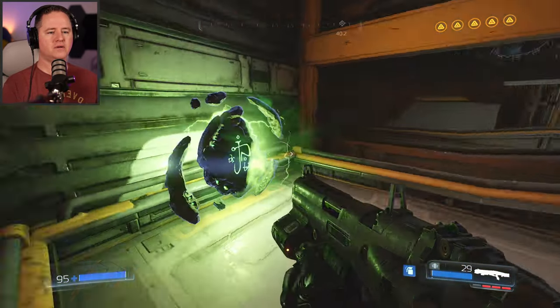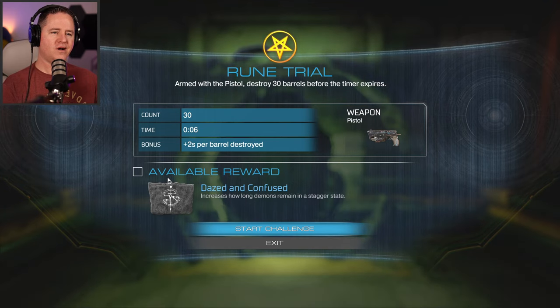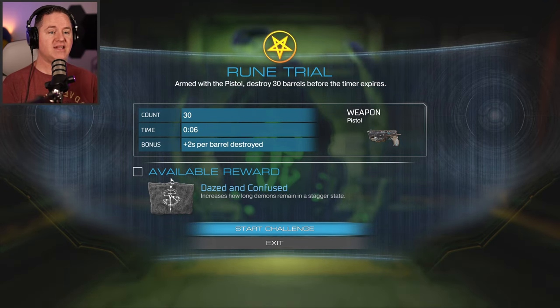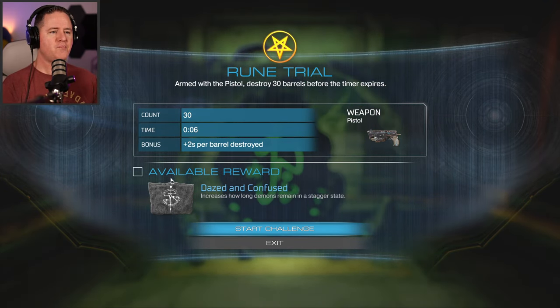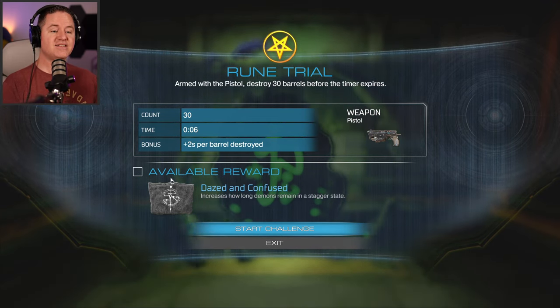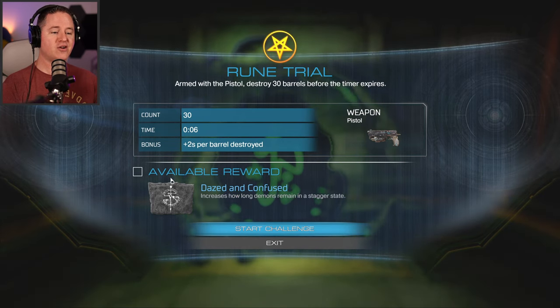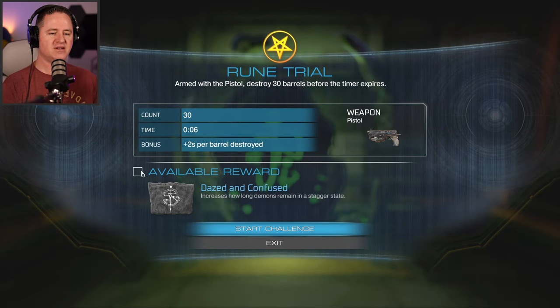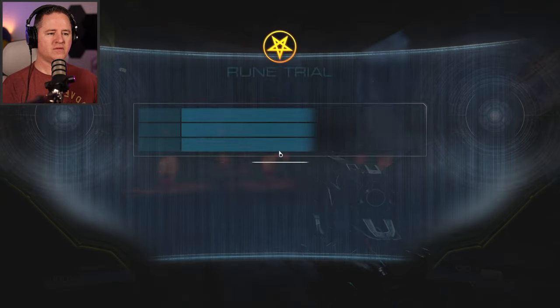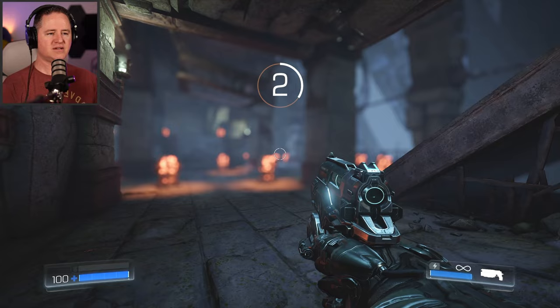There we go! I haven't used the pistol for anything. Armed pistol - destroy 30 barrels before the timer runs out. Six seconds, I get two seconds per barrel. The reward is increasing how long demons remain in a staggered state - oh, that would be amazing. All right, let's do it. Dazed and Confused - I like this.